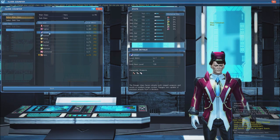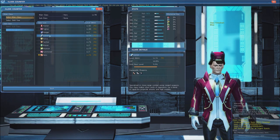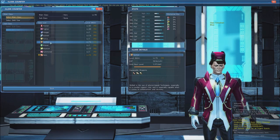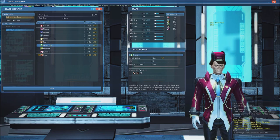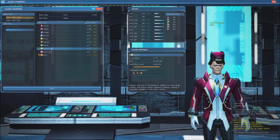When you equip a subclass, you gain access to that class's skill tree, and 20% of its power is added to yours. Subclasses earn 10% of the experience points your main class earns while equipped. If your subclass is a high enough level, however, it will stop gaining experience unless you equip it as your main class.